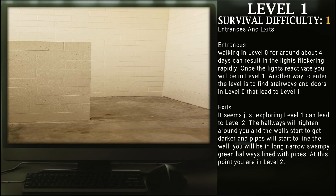Exits: It seems that just exploring Level 1 can lead to Level 2. The hallways will tighten around you, the walls will start to get darker, and pipes will start to line the walls. You will be in a long narrow swampy green hallway lined with pipes. At this point, you are in Level 2.